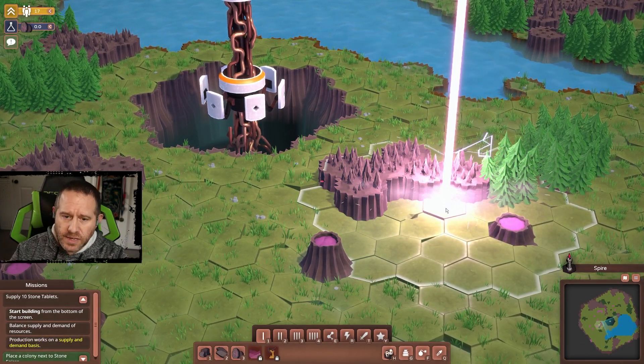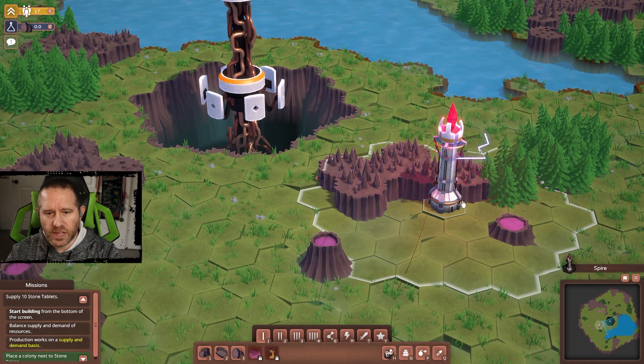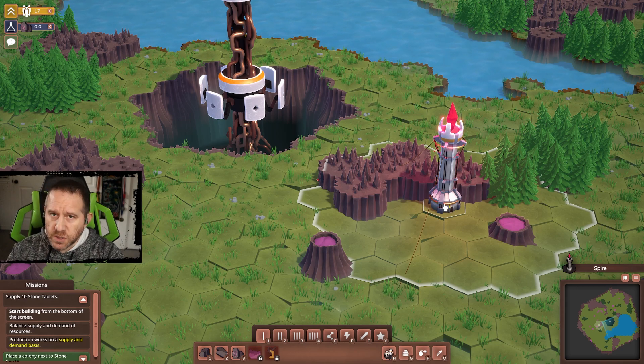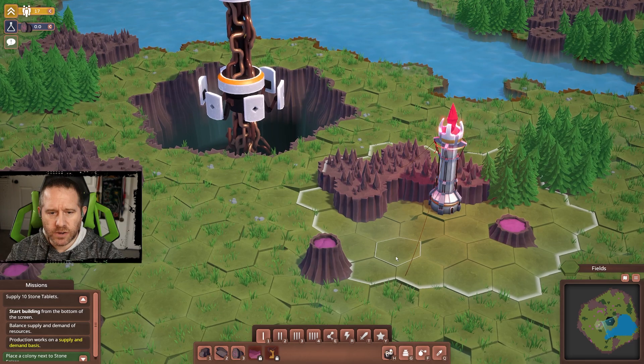This is a spire, and that spire used two population. You can see it comes with a grid, and that grid is where we can build. The spire uses magic and gives you control over regions — you can't just build anywhere. You have to build surrounding these spires and can expand those areas in time, but you can only build within them. We're going to want to get access surrounding these mountains here early on.